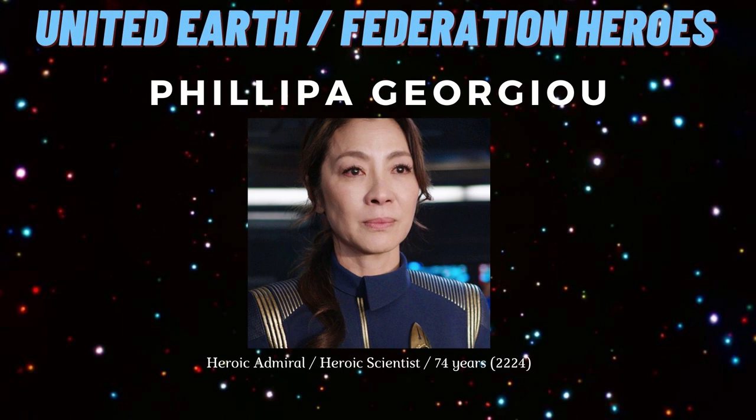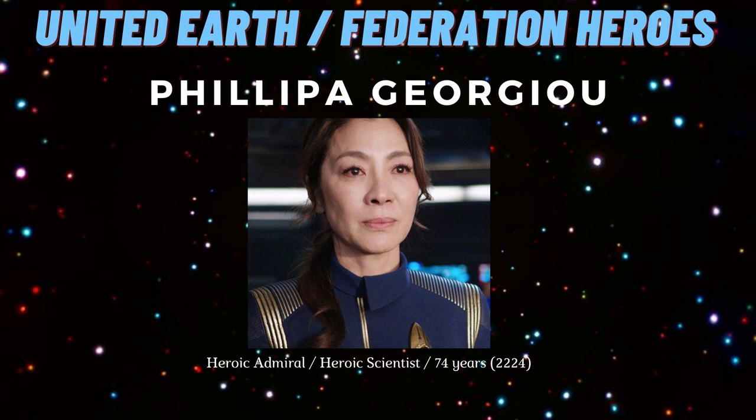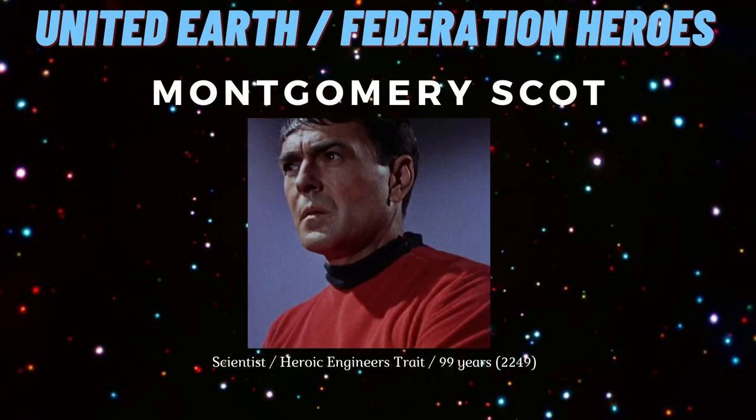Philippa Georgiou is next on the list — she spawns in at around 2224 and is your first heroic character where you get the choice of whether you want an admiral or a scientist. Next up is Captain Pike, who is also admiral or scientist — the choice is yours — look out for him in 2240. Then at 2249 we gain the famous Montgomery Scott, who is a scientist with the heroic engineer trait.